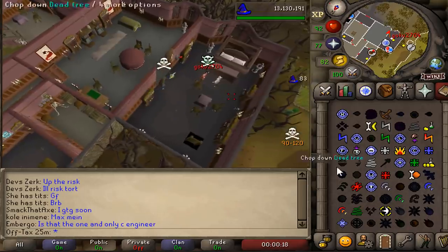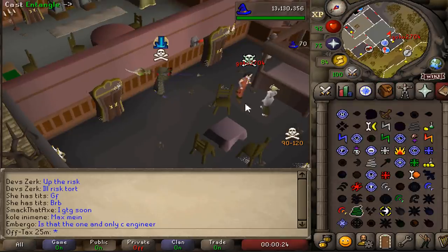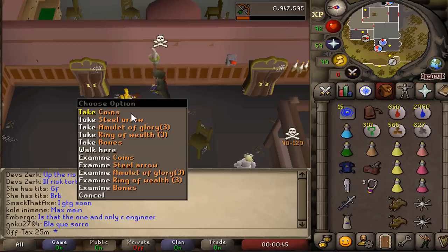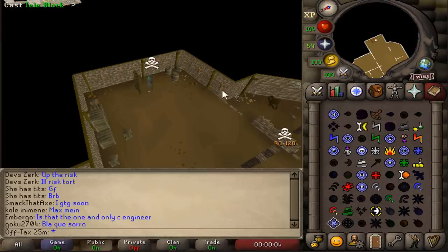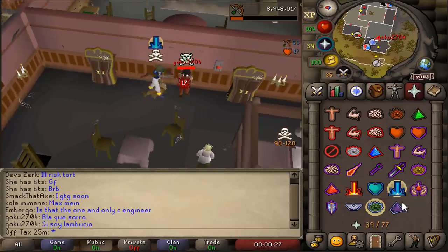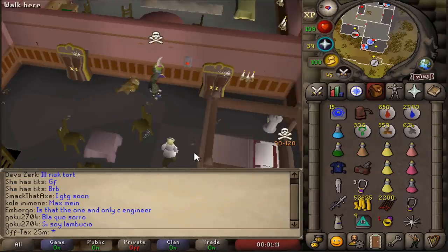He has a skull. I splashed a teleblock as well — oh my god, I got a teleblock. How do I splash? Black chaps — he's Spanish. There's cash on the ground, 429k. He's talking in Spanish now. Nothing. He said 'Si soy lambucho.' What does 'si soy lambucho' mean? If you're a Spanish speaking person, what does lambucho mean?